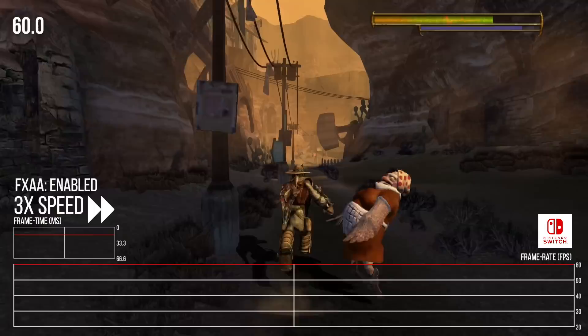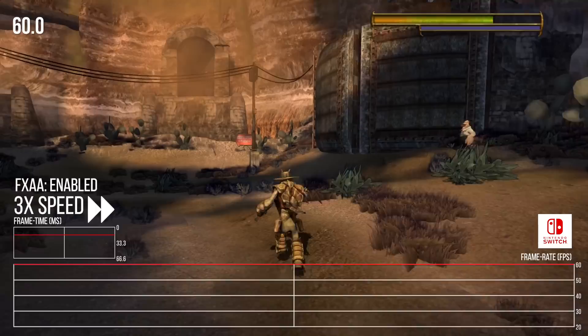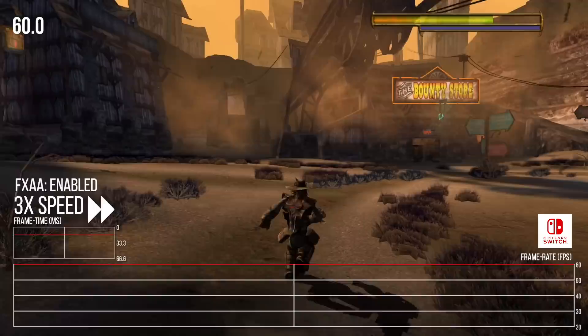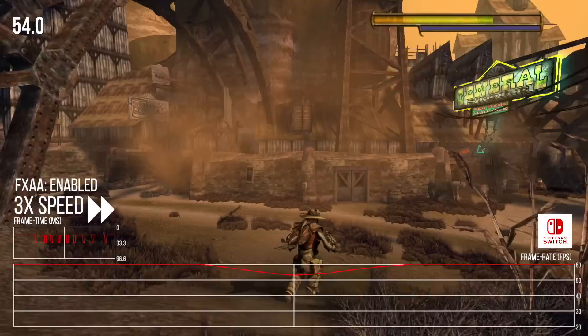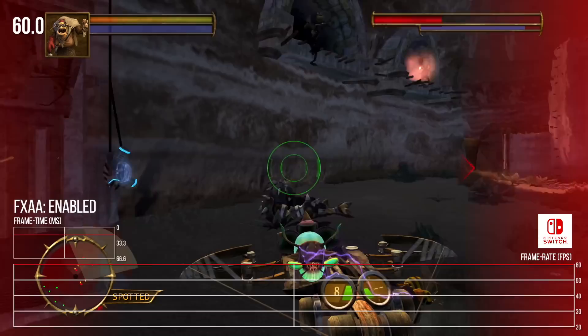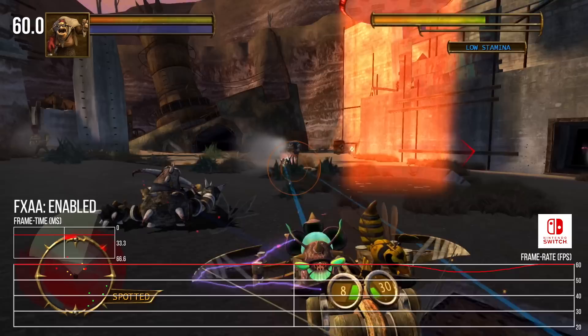The next area tested is back out in the second town you visit. This one is much larger and more complex than the first, with a lot of alpha particles moving through the air — it's really great looking. Running through it, there are a couple dips here and there, but by and large the frame rate holds steady at the expected 60 frames per second. While the frame rate is mostly steady, it does still have dips here and there, just like the PS3 version, but they're not a huge problem.